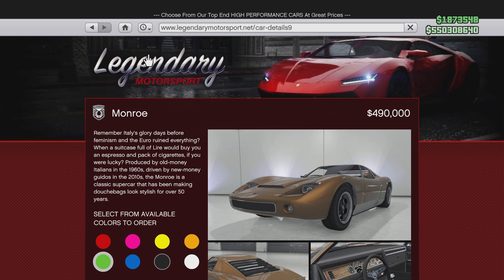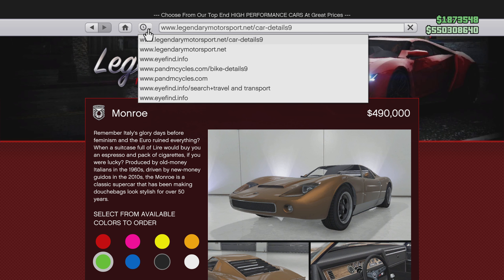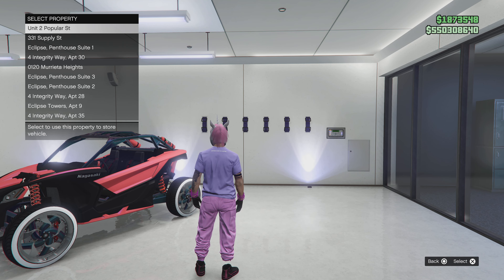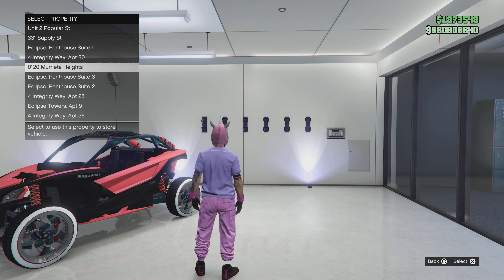Head up to the clock, go to the History tab, scroll down to the first Pedal and Metal entry and select it. Once you select it, go ahead and order the bike. That's right, it's that easy — easy breezy, fast and easy.